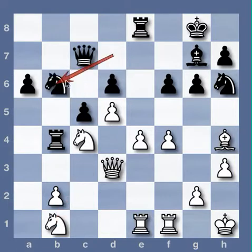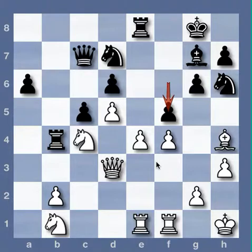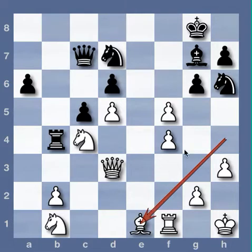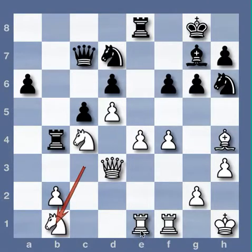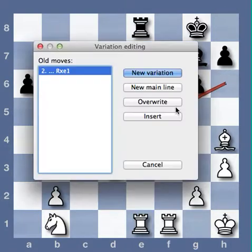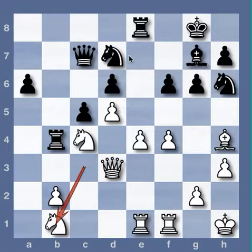Knight to B1! Knight to B6. Black would love to play F5, so we have the F pawn protected by the Knight here, but it fails to Fxe5, Rook takes E1, Bishop takes E1, Knight takes F5, and Bishop takes B4. So the freeing maneuver does not work, and if the Knight takes back, the rook just hangs. So black is very passive here.